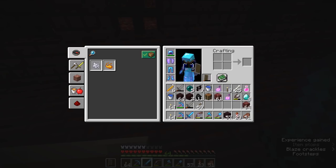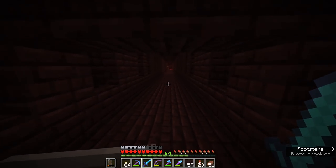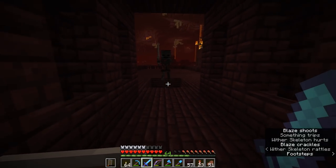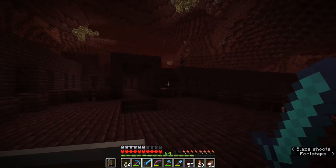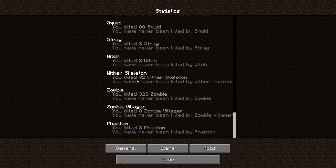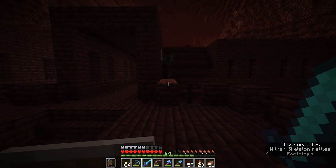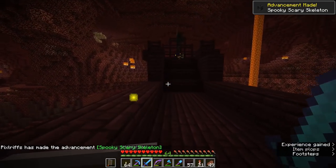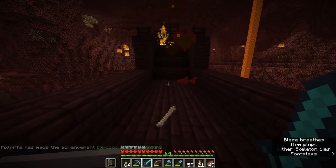The fun thing about wither skeletons is that they will still drop bones, coal, and occasionally stone swords — which you can probably just chuck out because you'll be well beyond stone swords at this point. If you're hearing wither skeleton noises and not sure where they're coming from, check the roof because there's usually a high chance they will spawn on roofs. There's a couple up here. If you look at the mobs I've killed, I've killed 32 of them so far and not yet received a wither skeleton skull — these are incredibly rare drops. And it looks like we're about to get our first one. We get an advancement: Spooky Scary Skeleton. That was wither skeleton number 37 — it took 37 kills to get that one skull, even with looting three.